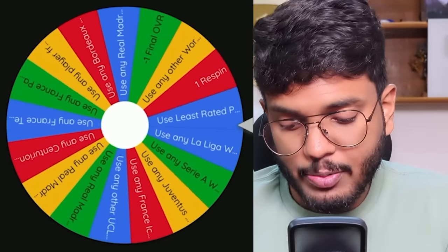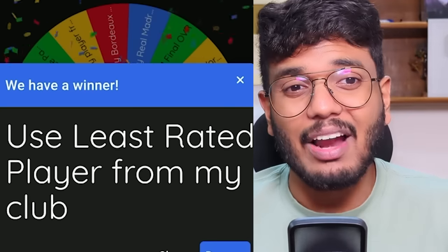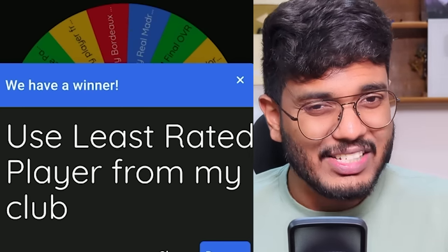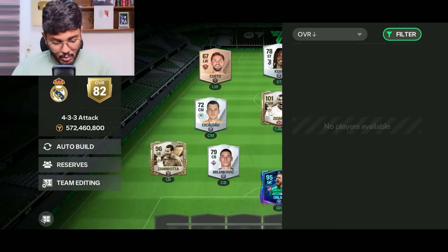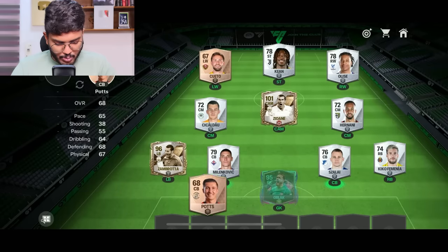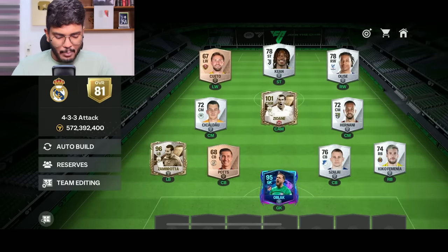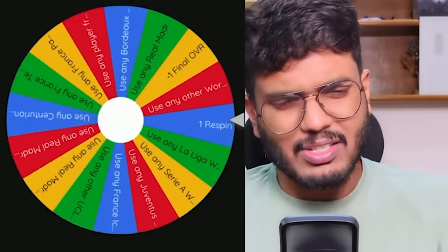Third spin - we've avoided bad options so far, but this one is 'use the least rated player from my club.' Searching with a filter of 65 OVR or below - luckily nothing there. Checking 77 rated and below, we've got this Pots guy. He'll go in the center back position - a big fat L since he's going to drag down our OVR. With rank-ups available it's not a budget video restriction, so we can still cover it. We're at 81 OVR so far with four positions filled, which is bad but we'll make progress.